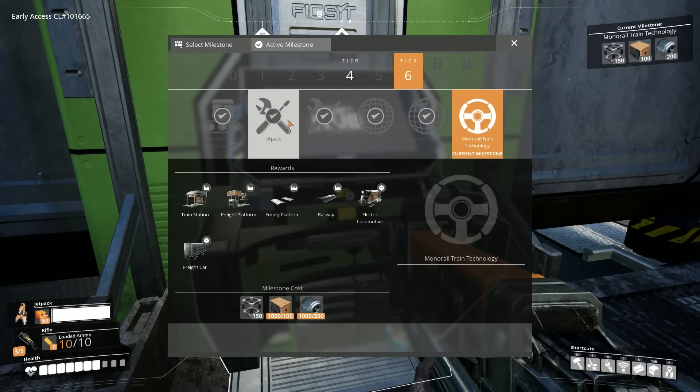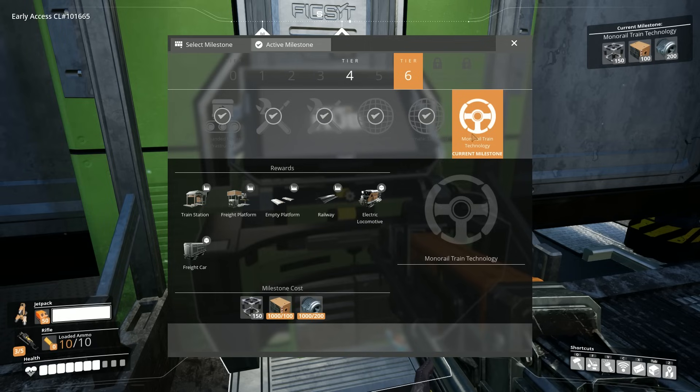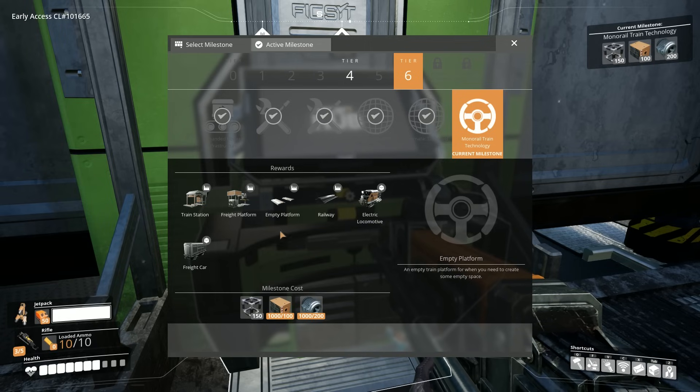You can get trains at tier 6 in the hub with the monorail train technology. Unlocking them will cost 150 heavy modular frames, 100 computers, and 200 motors.